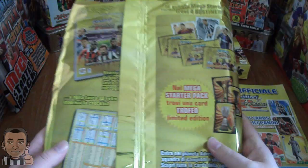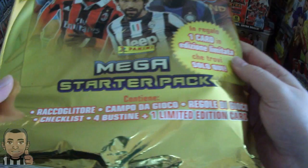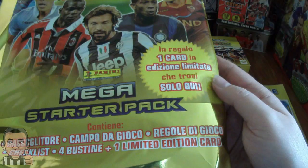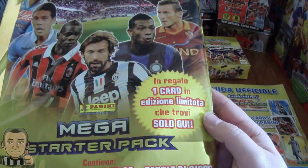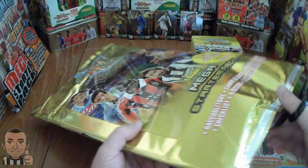Right, let's have a look at this. Firstly, what it contains is a binder, a play pitch, the rules, a checklist, 4 unopened packets, and 1 exclusive limited edition card. It's going to be an actual trophy card in the starter pack - one of the free trophies, either the Super Coppa Italia, Serie A Scudetto title, or the Coppa Italia.